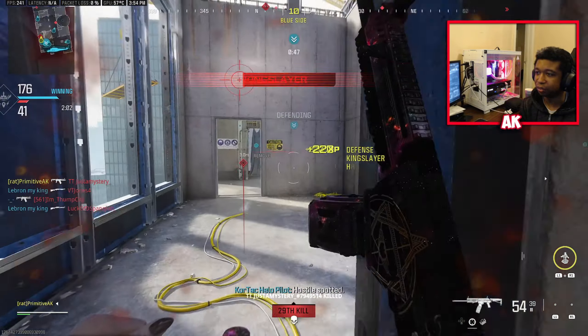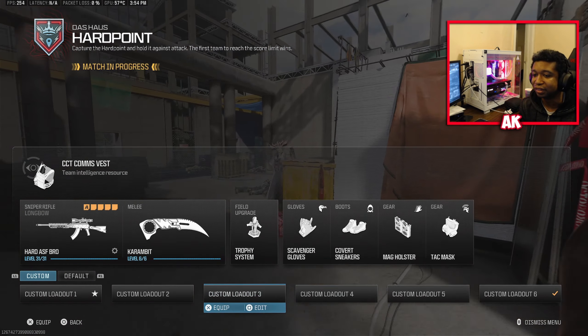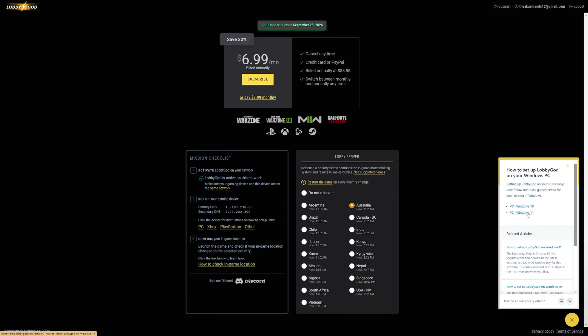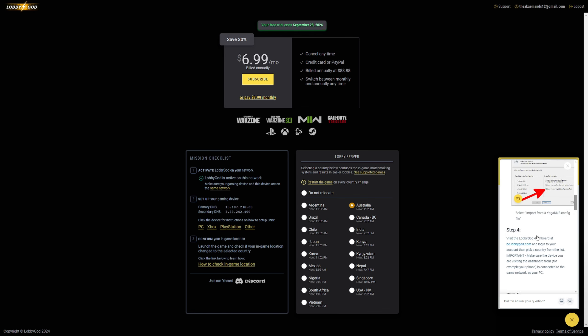To get this set up, go to b.lobbygod.com and create an account. Once you do, you'll see a dashboard similar to what I have here, and there are tutorials for all platforms. We're focusing on PC — I'm on Windows 11, which is pretty solid. The site will direct you to download something called YogaDNS. YogaDNS is a third-party application — if you don't know what a DNS is, it's just a domain name server that keeps track of addresses going in and out of your PC. This will allow you to connect to the available servers. Ideally, connect to a server where it's the middle of the night — right now in Australia it's 1:02 AM on March 30th.